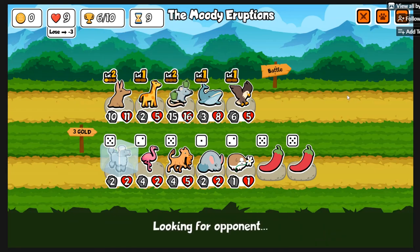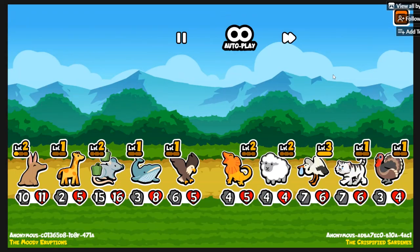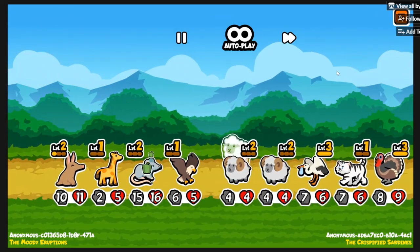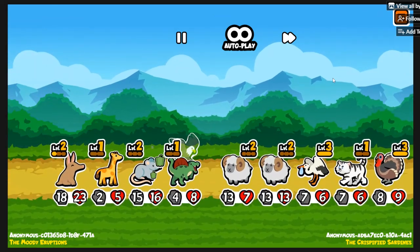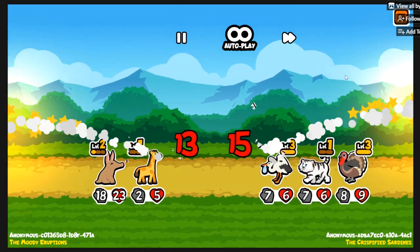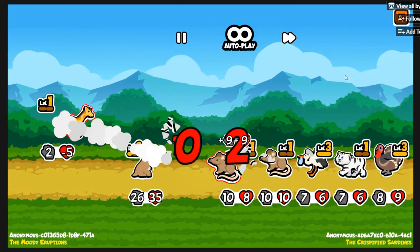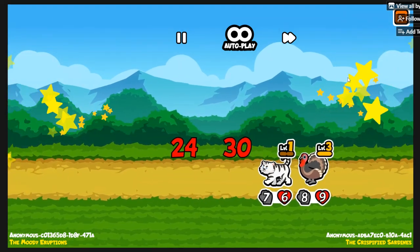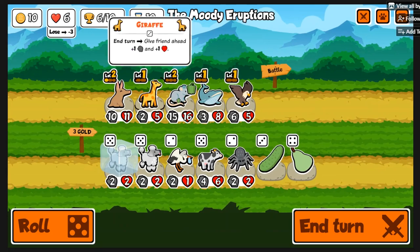We need some serious stats — we are lacking in the stat department for turn nine. This guy has White Tiger with Turkey and Stork. The Stork absolutely ruins us. It's a summoning team too so we should be good against it, but no — a level three Rooster? What are you even supposed to do against that on turn nine?